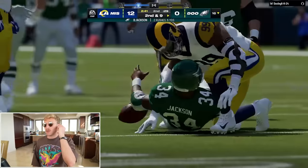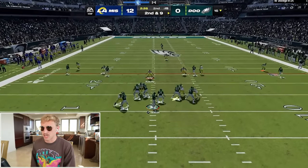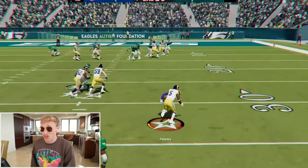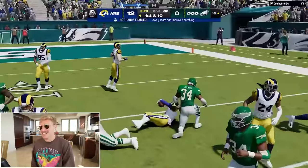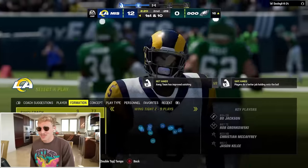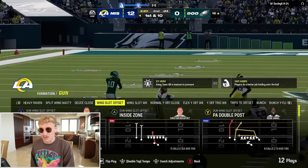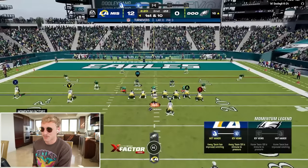We are bodying this man — I love that he has the Bo Jackson team. Cromartie's got his X-Factor lit up. The one thing I'll say is my corners on this team are so bad. If he figures that out, he could probably beat me. But right now he keeps going at my safeties — my safeties are insane. I've got Jabril and Ronnie.